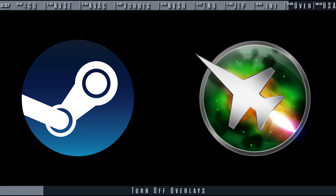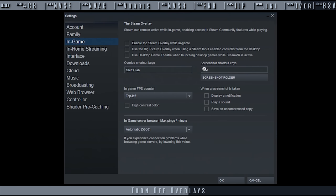Overlays such as Steam's and Afterburner cause a memory leak with FNV. Steam's overlay has also been known to make certain objects become transparent. Turn overlays off.